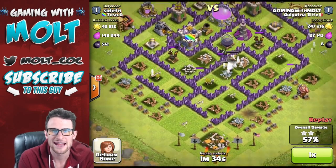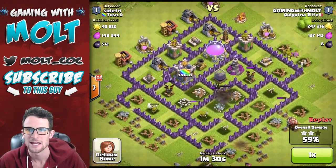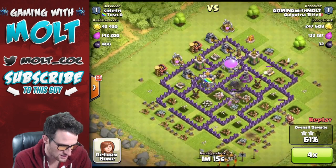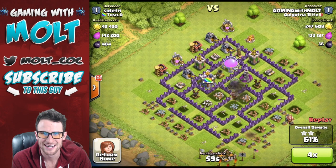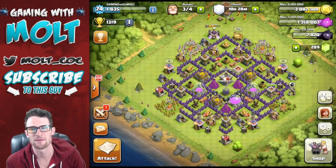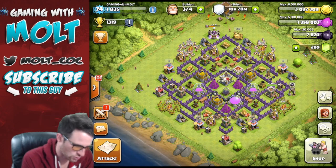We just got 247,000 gold from the middle of this base. There is 148,000 elixir over there, but sadly I don't think we get it. The king's still going to work on this wall. We got a little bit of dark elixir from it. That was a great raid as well — that one was a little bit harder. It was very important to take out that mortar.